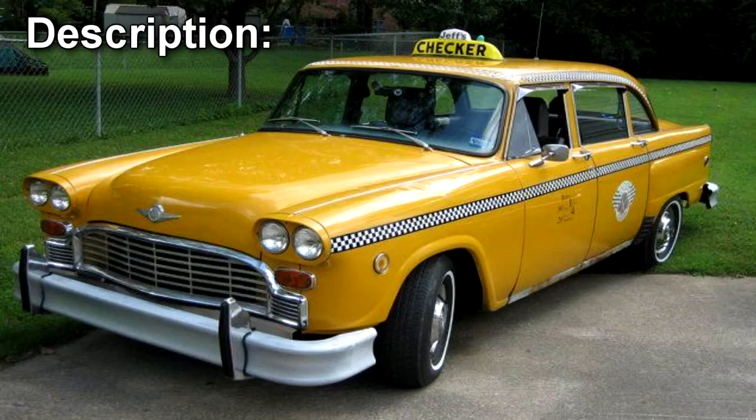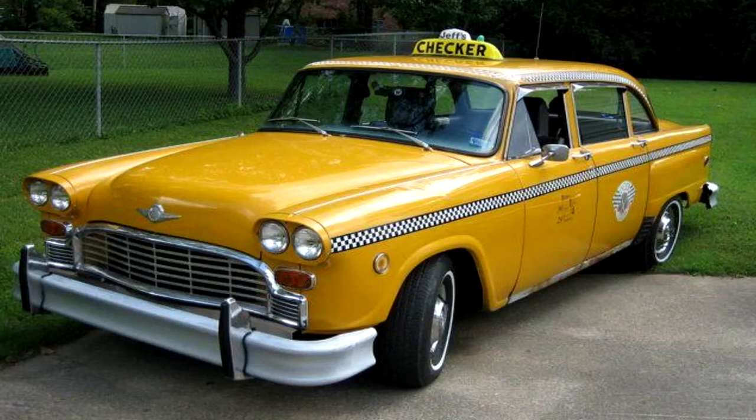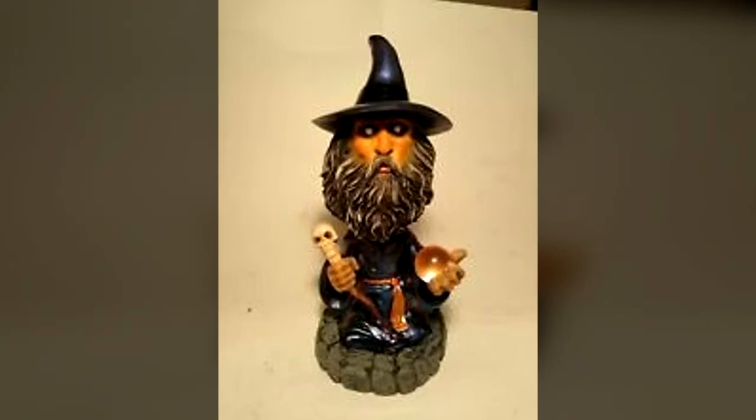RPC-988 is a Checker Marathon painted yellow with a long checkered stripe running along the body of the car, and a bumper with the words "Jeff's Checker." Visually, RPC-988 does not differ from other checkered taxicabs of its time. Inside RPC-988 is a small Boppin' Heads wizard bobblehead.